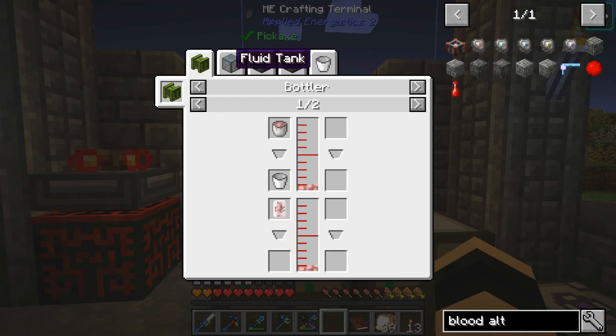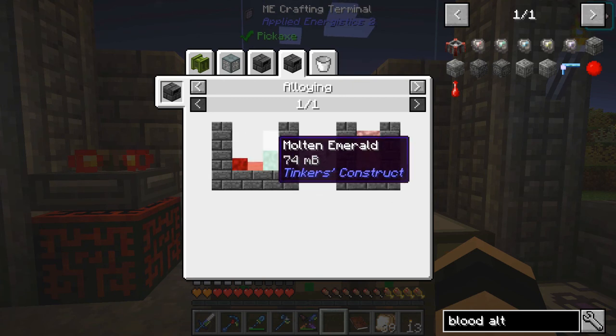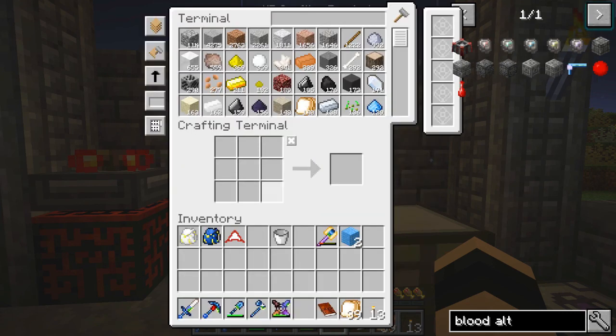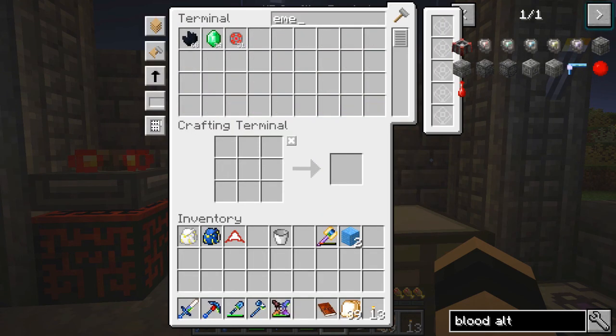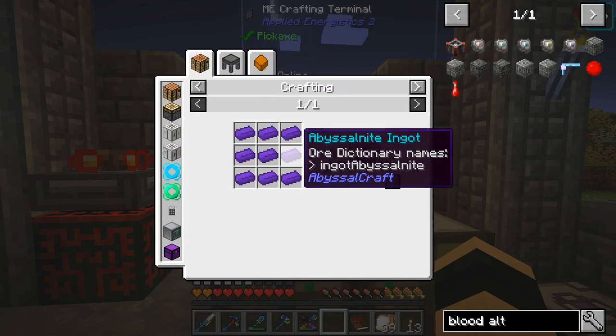So pig iron - we need emeralds, blood, and iron. How are we doing for emerald? Quite a lot. Plenty of iron. Let's have a look at that recipe again - 74 to 48. How weird - what's that, 74 not 72? We can just stand in it to get the blood, although I think we do have some blood. Let's go and see what that makes.